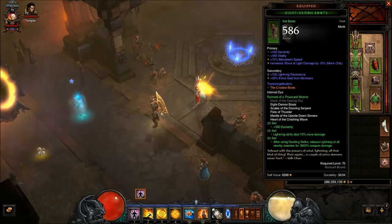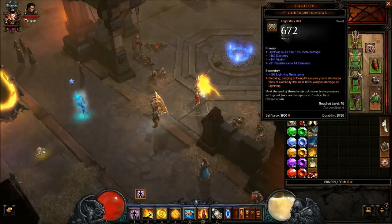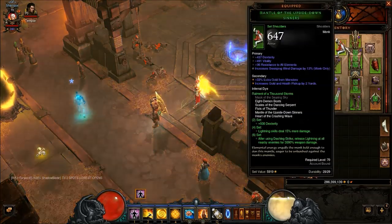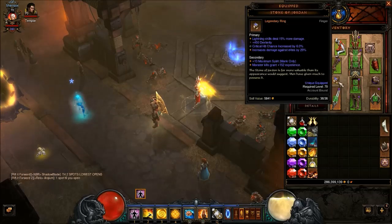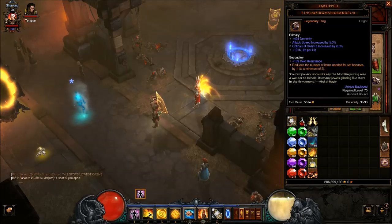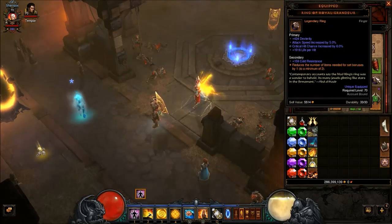The boots have movement speed with my main resist and lightning resistance. Lightning resistance on the pants, Thundergod's with all resistance and lightning resistance, lightning resistance on the chest. You can't get lightning resistance on the shoulders because they have to roll all resistance. Ideally I'm trying to get some new shoulders without Sweeping Wind because I don't have Sweeping Wind. My gloves — trying to get lightning resistance on them; Kadala has not been very nice to me. Stone of Jordan: elite damage, lightning skills, crit chance. Crit chance on the ring, attack speed — not ideal, no secondary resistance, not a trifecta.